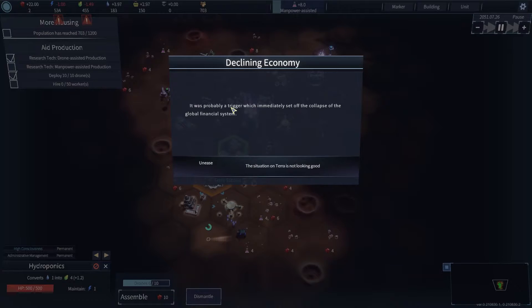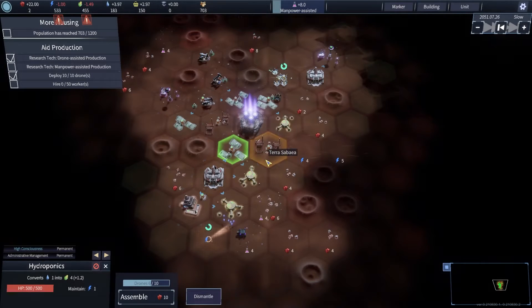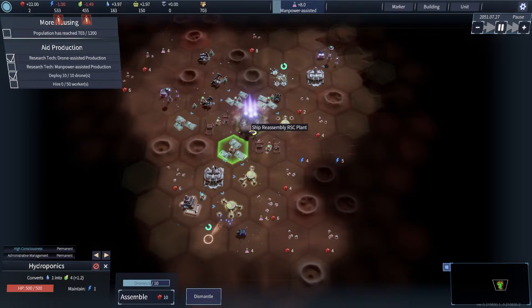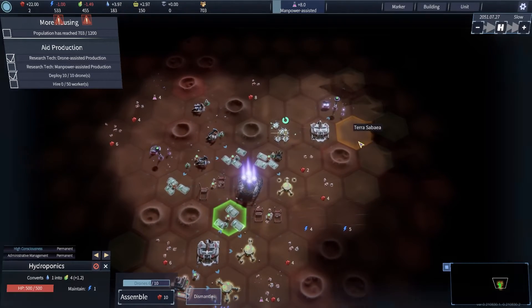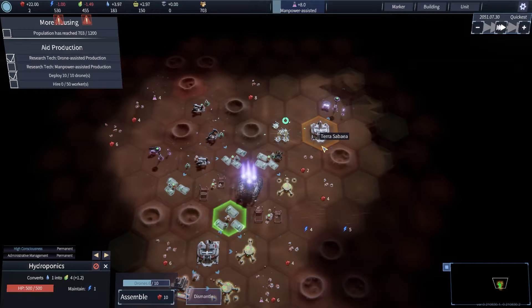It was probably the trigger which immediately set off the collapse of the global financial system. Declining economy — situation on Terra is not looking very good. Hope is declining. That's a bit of a story beat — I like that. I mean, I don't like that, we don't want that happening. Well, let's get this power facility built for starters.